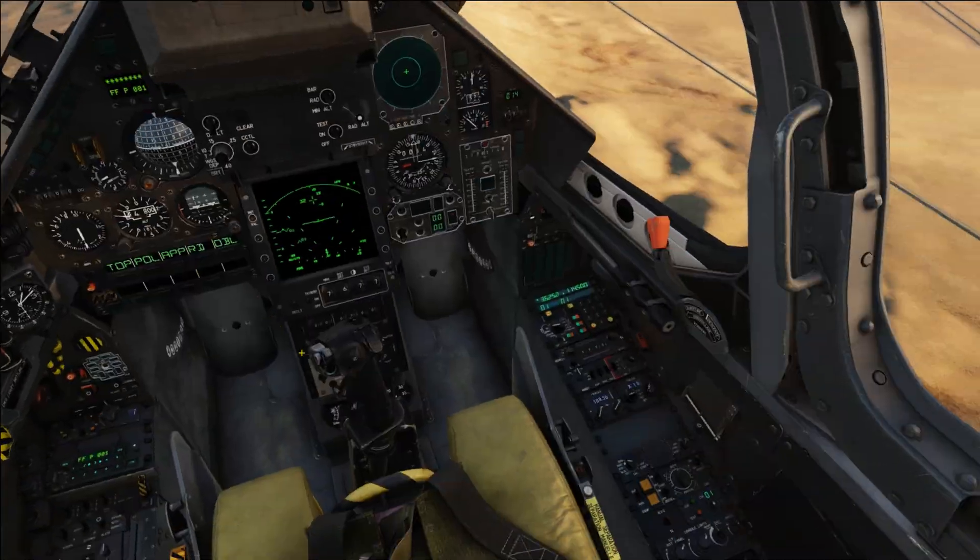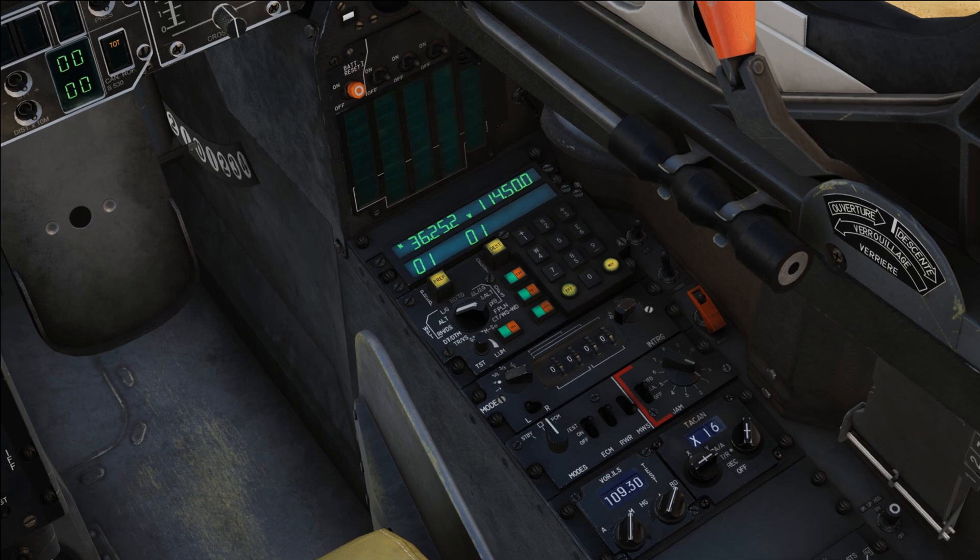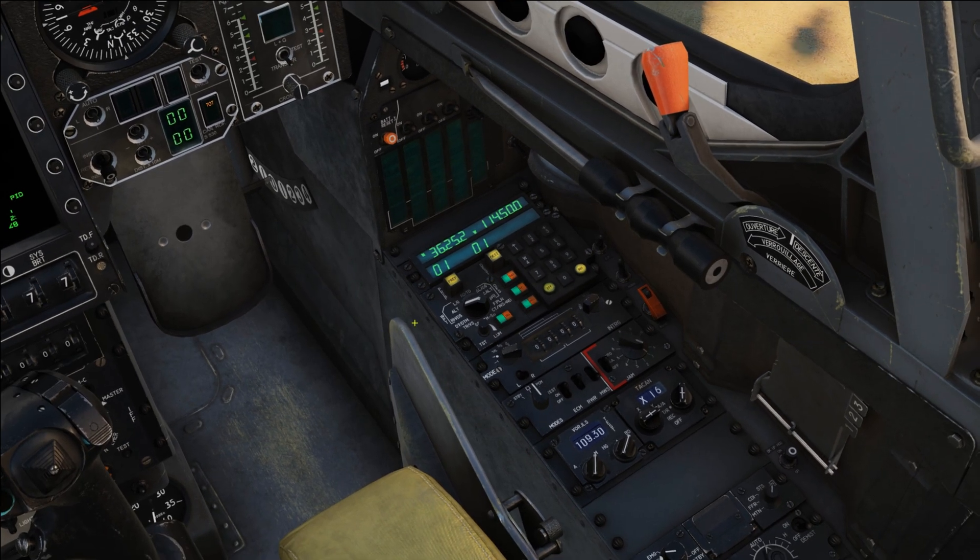Now let's actually enter it. We're going to go to our INS panel — Foz-Trek IR. We don't have a waypoint 2, so we're going to make one. Enter 0, 2, then prep it. Now we have a clean slate. LG is going to be our latitude and longitude, so let's enter that.